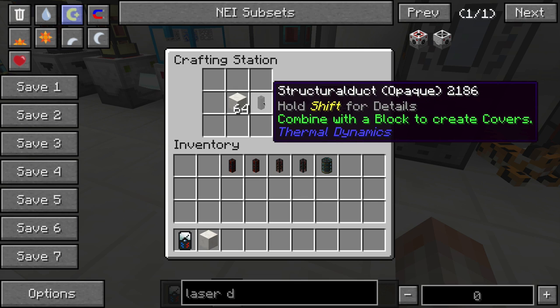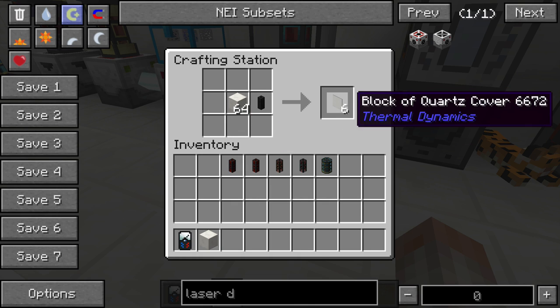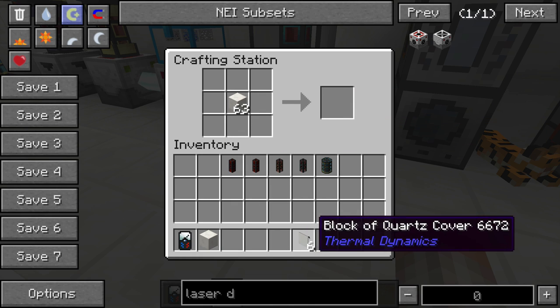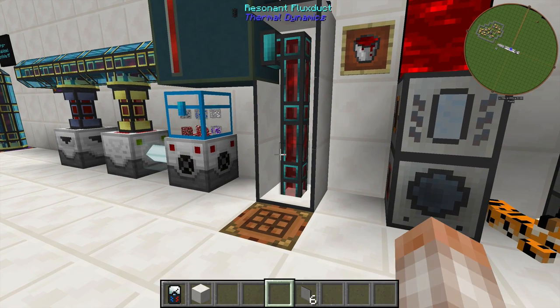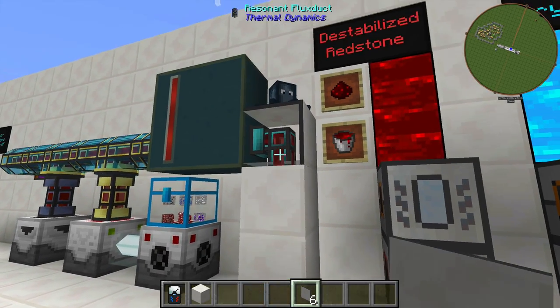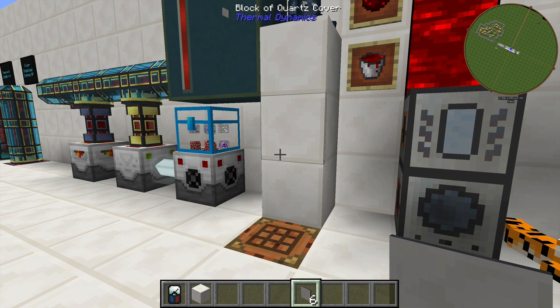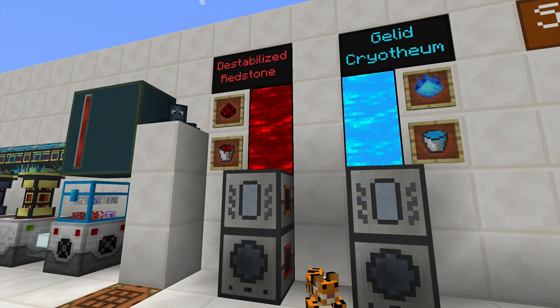Next, I'll briefly go over this stuff called Structural Ducts. Basically what you can do is you can take any block in the game, just about, and you can combine it with this, and you can make six of these things called covers. The covers do exactly what you think they do — it's basically like a facade for other mods. You can take these and you can hide your Flux Duct, Item Duct, or Fluid Duct with them.